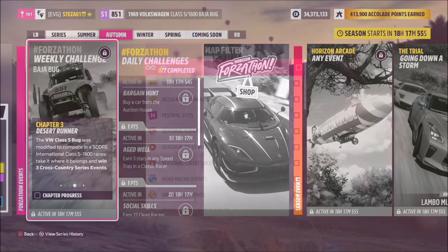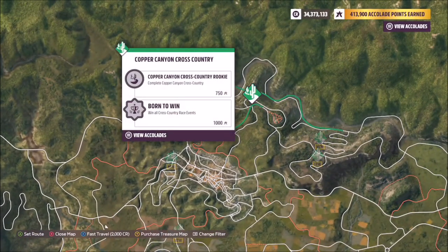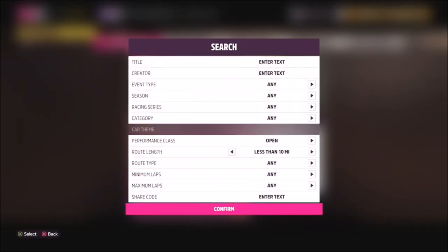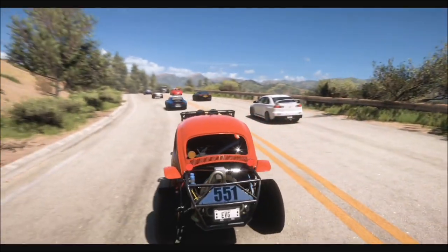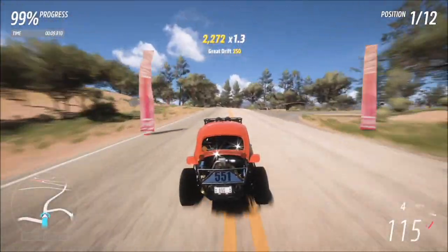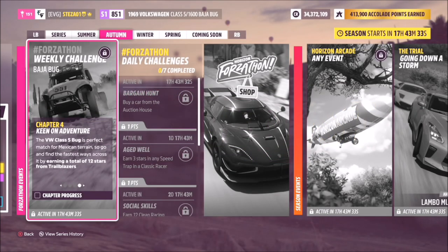The next challenge wants you to win three cross country series events. When you filter the cross country races, head over to the top of the map — the Copper Canyon cross country. I've set up a race for you to use; the share code is 182720707, it's called Forzathon Easy. This race takes less than 10 seconds — the AI will drive off the cliff and not get in your way. Just win it three times and you're done.